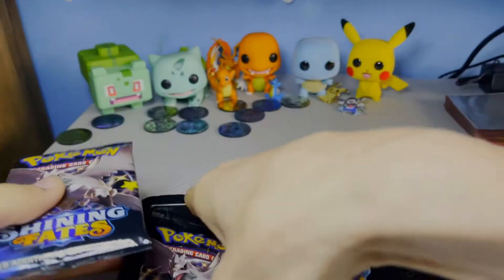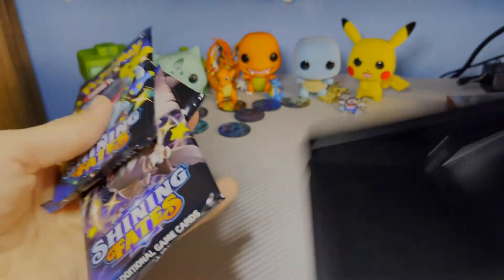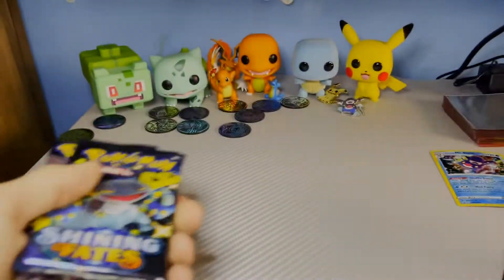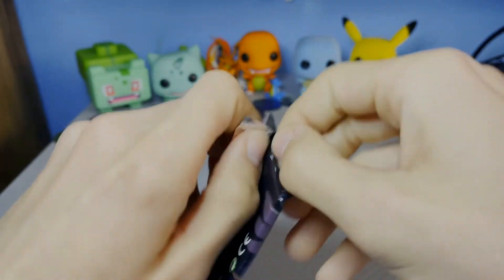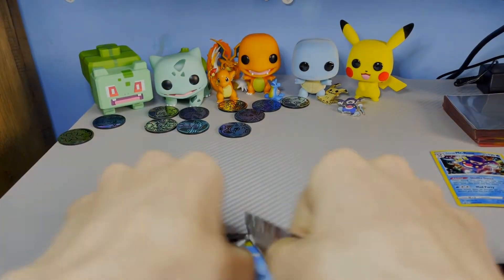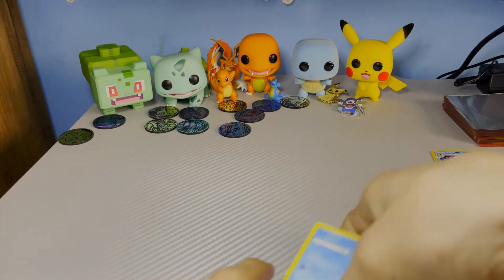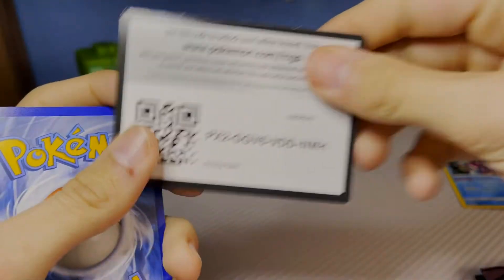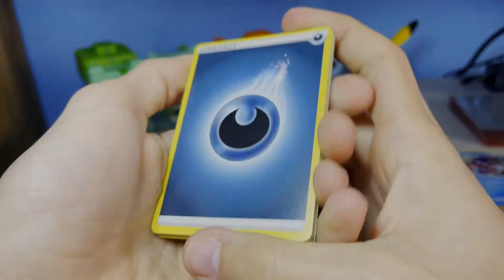Here's the nice Mr. Rhyme pin — throw that up by the others. This is the first time we're opening this set on the channel so stay tuned for more. Hopefully I can get more in the future. We get three Shining Fates packs. I'm going to start with one of the coordinate ones — I'm hoping we get the shiny Ditto today because that's the card I want the most. It's just a really nice looking card.